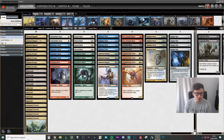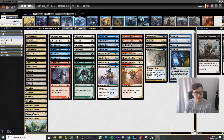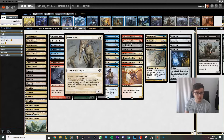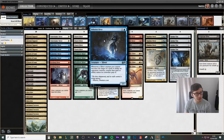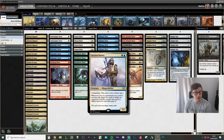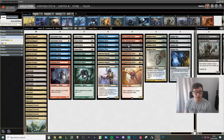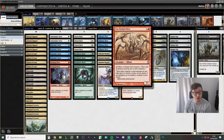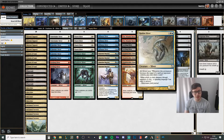So we've got 20 lands. Pretty much everything taps for all the colours except Mutavault. But Mutavault being a creature land is great. We've got 8 one-drops and 4 Aether Vials. For our two-drops we've got however the fuck you say that, with Predatory Sliver. Both just pump all your slivers up. We're then playing Diffusion Sliver which just makes it a little bit harder for our opponent to kill our creatures.